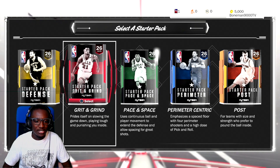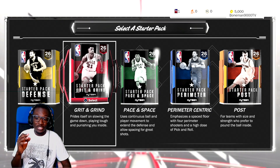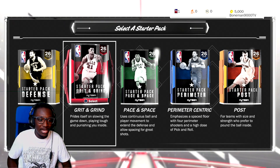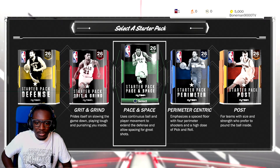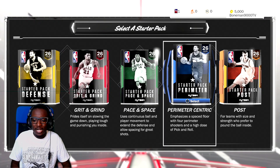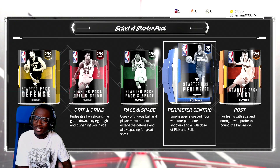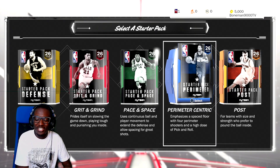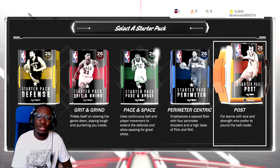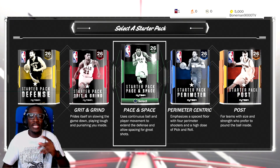Start a pack. Okay so I got defense, I got grit and grind. I really do like to grit and grind but it doesn't let you freaking score — that's how I used to play back in the day. Pace and space, which I might like. Giannis is on the cover, I appreciate that. Perimeter centric — I like to go to the rack, although I like to really shoot it. And I like to play in the post, but after a while I like to catch y'all off guard, hit you in the post. I'm picking pace and space.